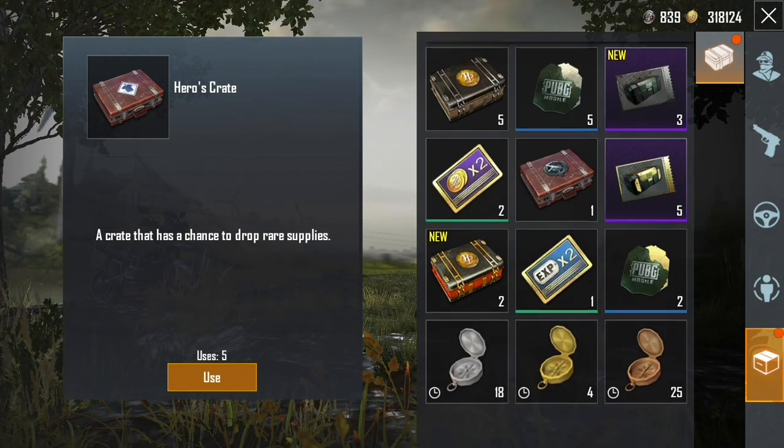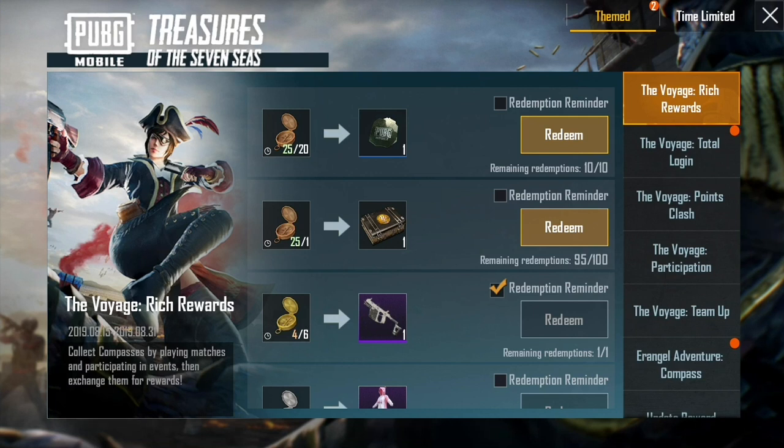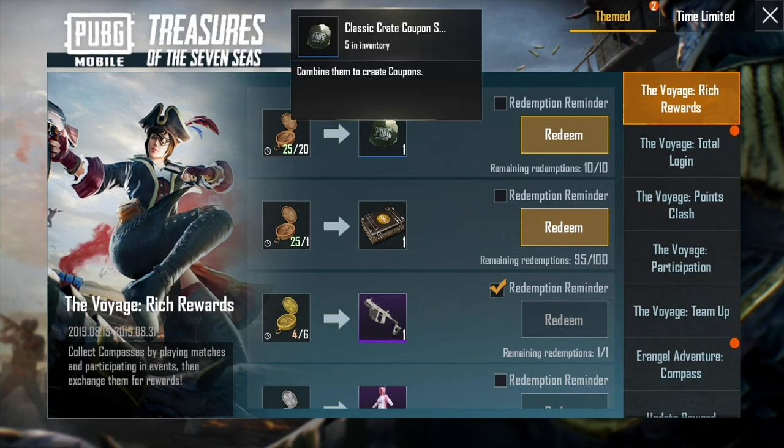You can trade in these compasses for rewards. I normally don't care about this stuff — I do not care what clothes my character is wearing. I'm playing PUBG Mobile, not Fortnite. I think a lot of this stuff is silly and I don't spend any money on the game. But sometimes I'll get the free stuff you can earn, because earning is fun and it's kind of cool to have earned items. So here we see what we can actually earn: for every 20 bronze compasses you can get one of these classic crate coupon scraps.